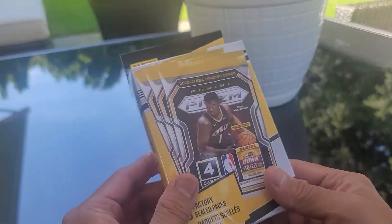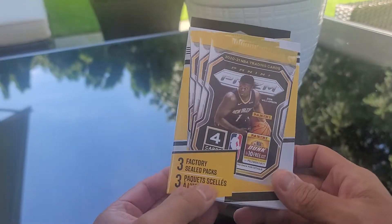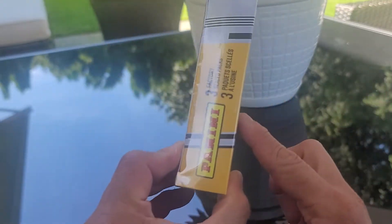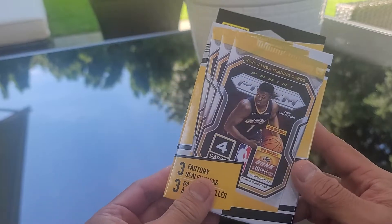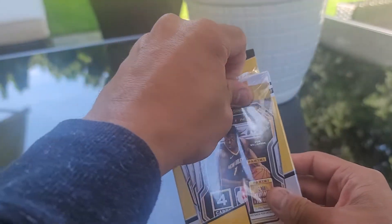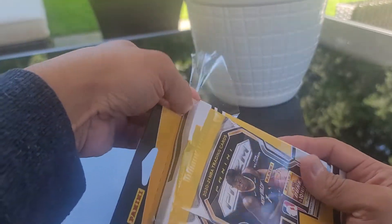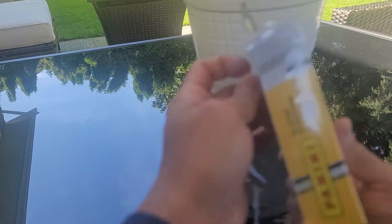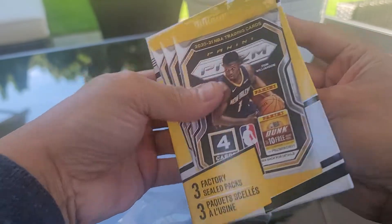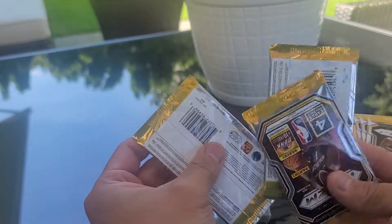Okay, first time I've seen this — well, it's the same blaster but now with the three packs and in a box. So let's try this. This is 2020-21, so let's hope for a LaMelo autograph or Anthony Edwards first. I'm okay with James Wiseman. Here's what it will be. Let's try three packs.